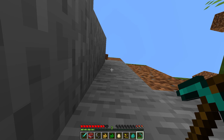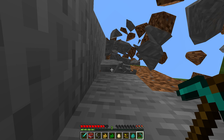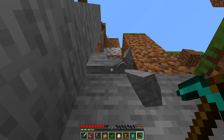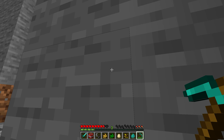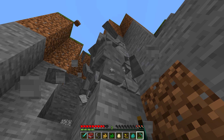Another fun thing about this mod: if you mine upwards, the fragments actually collapse and land on you. In real life the rocks would come crashing down on your head, which is not good — but thankfully this is Minecraft and you don't actually get hurt. Mining blocks above you and having fragments come crashing down is a really nice touch.